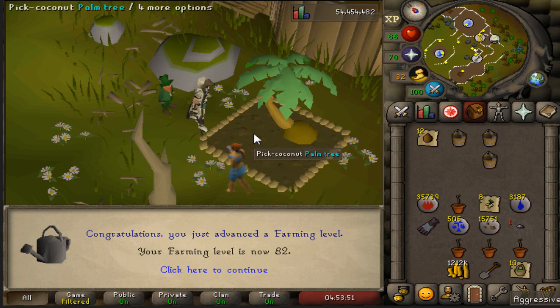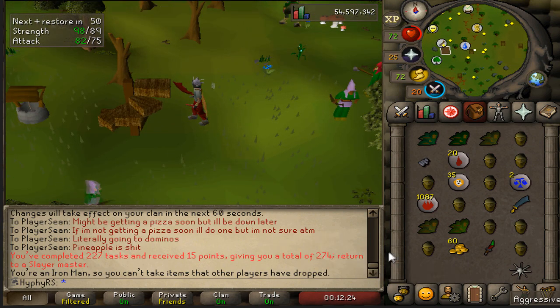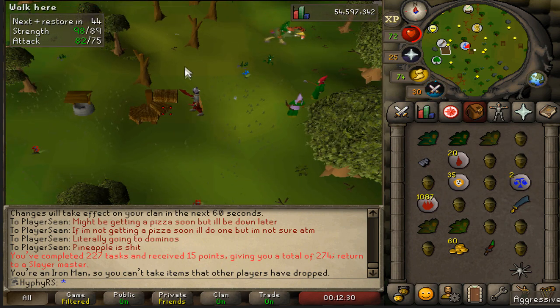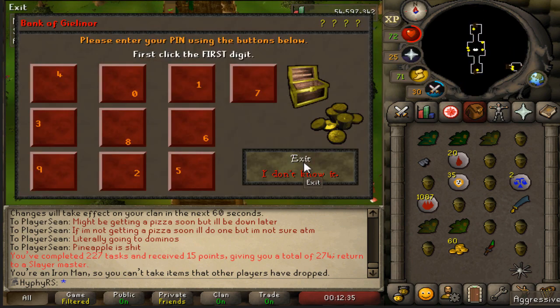Trying to keep up with the farm runs as much as possible - it's going pretty well so far. I never really care for doing fire giant tasks but you know after this it's 10k free prayer XP per task, roughly something like that every now and again. So that's actually pretty nice and that's going to be my motivation from now on for doing these fire giant tasks.